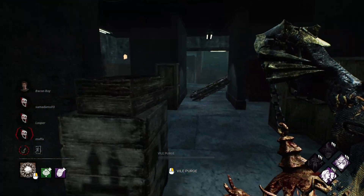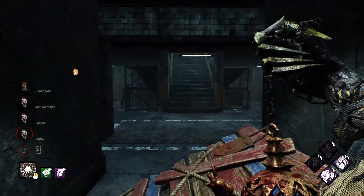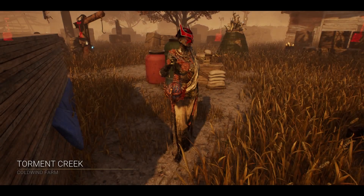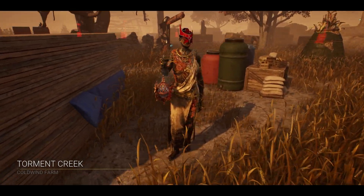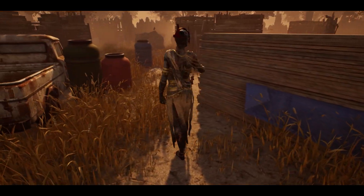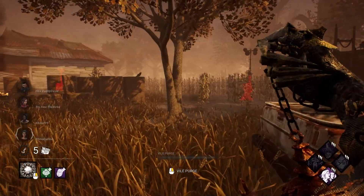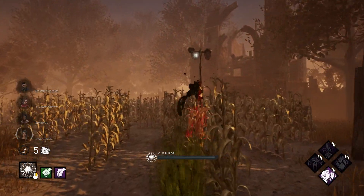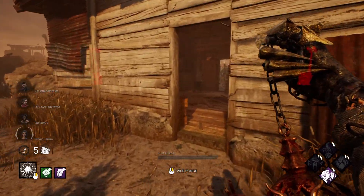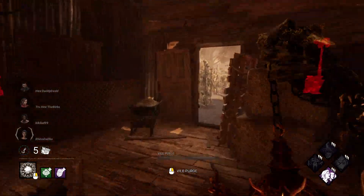We'll take that — our build worked out pretty nicely. Alright, we have Torment Creek for the screaming Plague build. Everything we're running is geared around making survivors scream out, so we kind of know where people are because of that. Hopefully we're able to find something sooner rather than later.